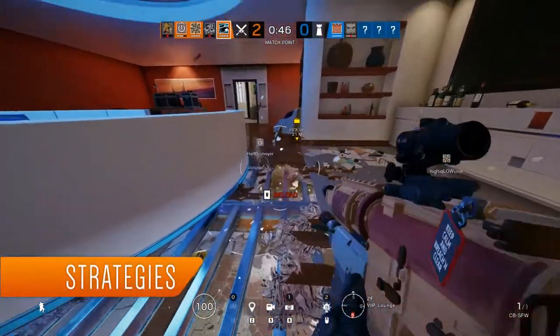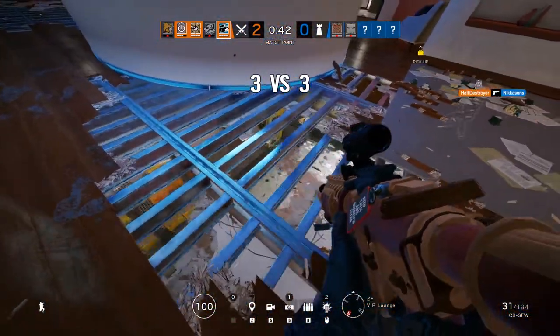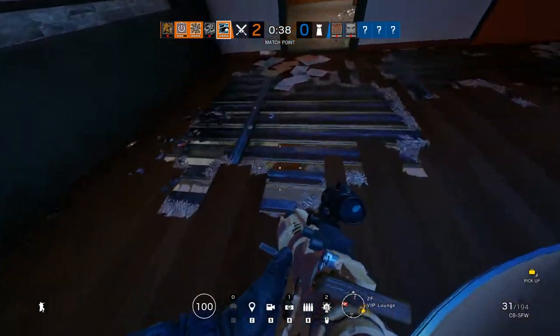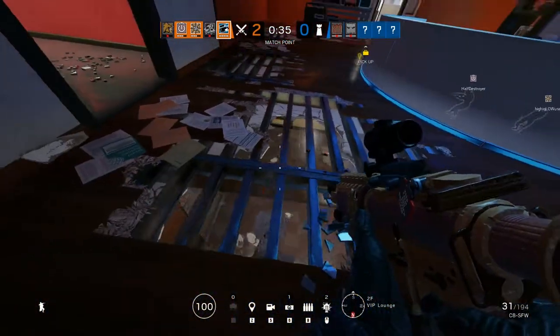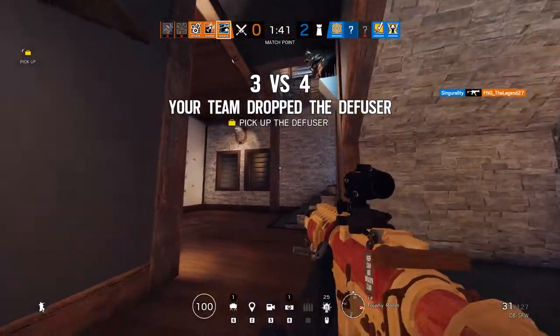Buck's specialty is vertical gameplay, from both above and below. His Skeleton Key shotgun allows him to destroy breakable surfaces from range, something that Sledge cannot do. Buck is also a lot faster than Sledge when it comes to opening up destructible floors, meaning that he can be played more aggressively. Given the speed of Buck's breaching, it is often possible to catch a defender by surprise in this way.